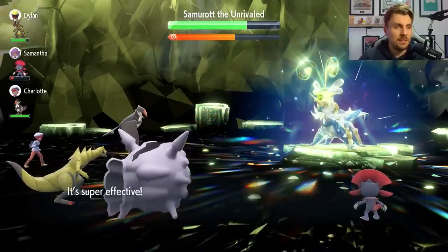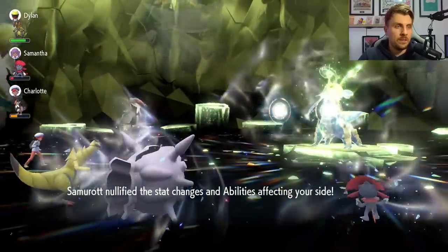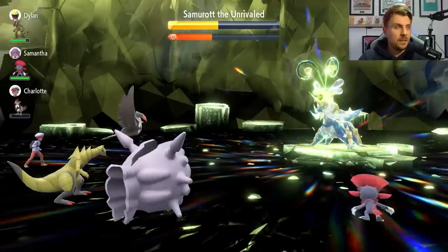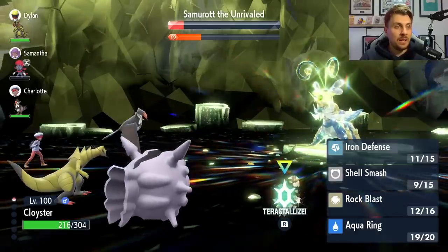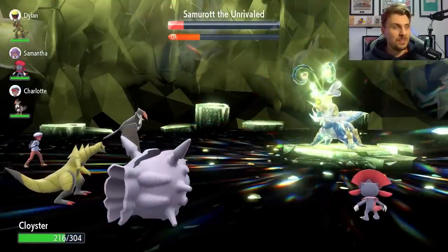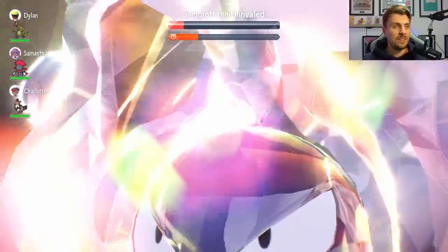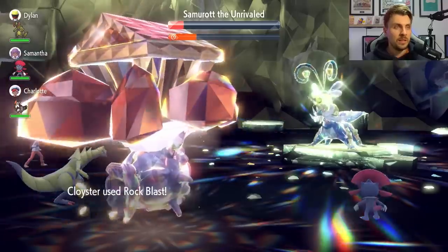This Rock Blast should smash the shield — excellent for us. A Megahorn is coming out now, which is fine, but it does nullify abilities on our side of the field again. So we'll have to use Iron Defense again and then the Shell Smashes again. There's our third Shell Smash — you can see the stats of Cloyster now, stacked up high. We can actually Terastallize before finishing this off and finish it in style. We don't need the Terastallization here, but it's nice to see how much damage a Terastallized plus-six Rock Blast does.